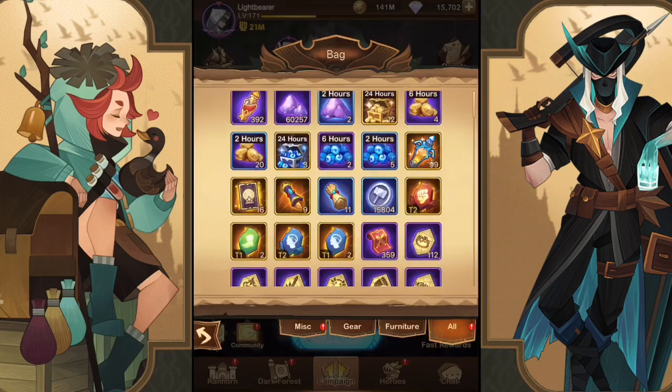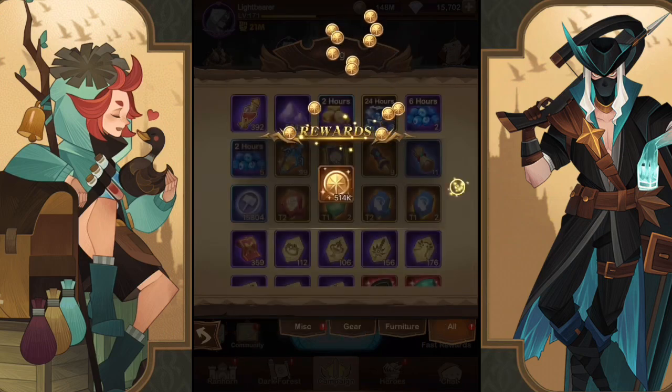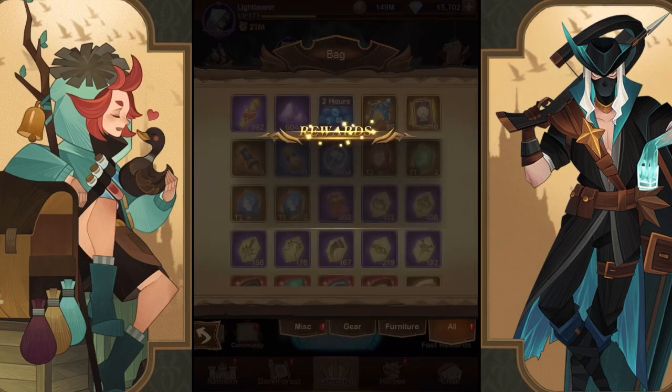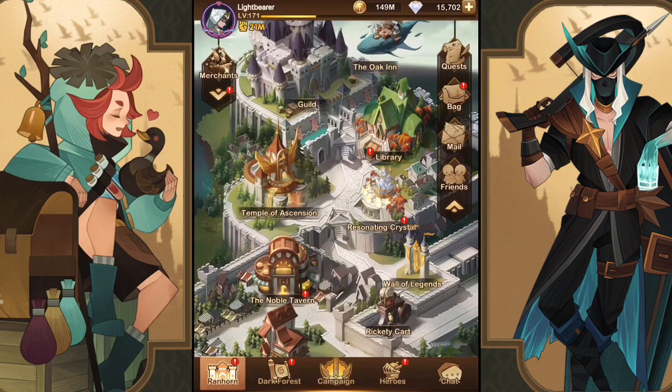In total we are up to 217 red chests, so we're going to be able to continue building the signature item for Cecilia. She might be close to having a plus 30 signature item at this point, which is very powerful. We have a couple stargazer cards, a couple summons, and 15,000 diamonds.